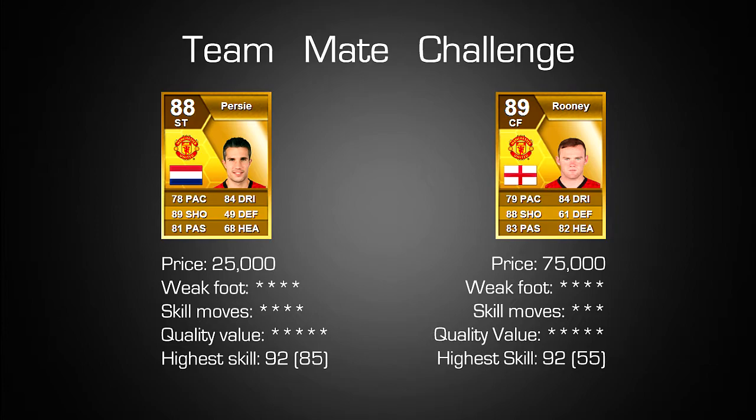Starting with a price comparison: Van Persie is worth around 25,000 coins whereas Wayne Rooney is around 70,000 coins, or 60,000 to 65,000 in the centre forward position. I really don't understand why there's such a massive price difference because both players play pretty similarly on the game. Rooney is only one rating higher than Van Persie — an 89 versus an 88 — so it's kind of a mystery why Rooney is so much more expensive.